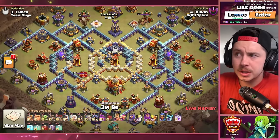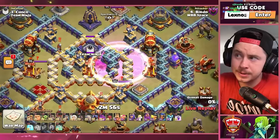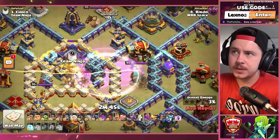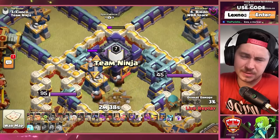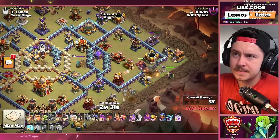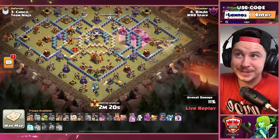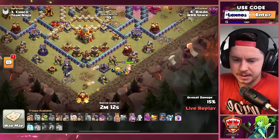Birdo with a golem, nine hog riders, one healer, two bat spells, and a skeleton spell. Skeleton-bat donut going for the inferno tower. They get the CC, multi, and ricochet cannon. Poor Birdo — that's a ripper. Golem on the right side of the base with the archer queen. Super barbs for funneling. He's got seven apprentice wardens — how did I not notice that? Siege barracks at six o'clock, seven apprentice wardens with only one healer, and no poison spell to deal with the CC troops.